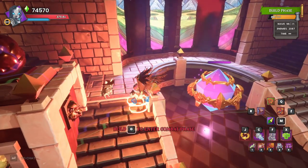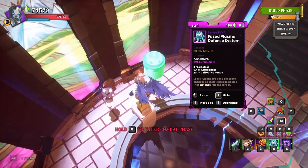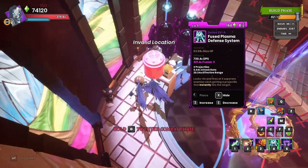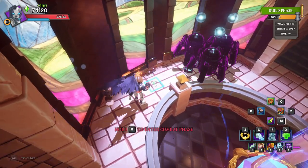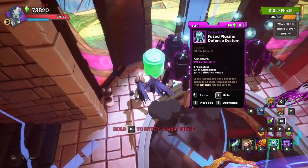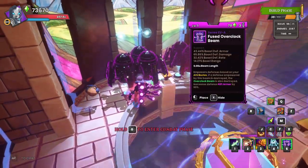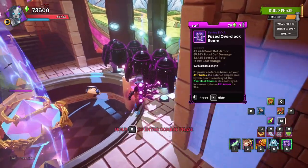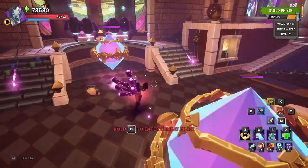Now we're going to come over to this side of the map and go with three PDS — something like that. We're going to go with another three right here. We're going to switch over to that Buff Beam Rune and do the same thing. We're going to give each one of these their own Buff Beam so that we're getting that maximum benefit from the Overdrive Rune.